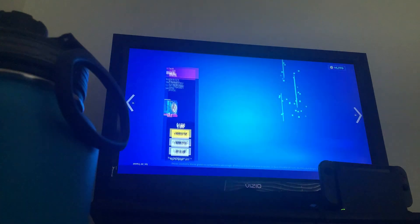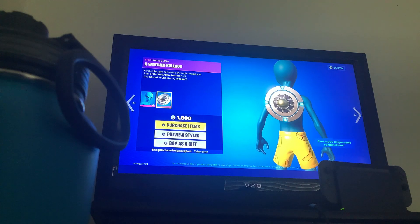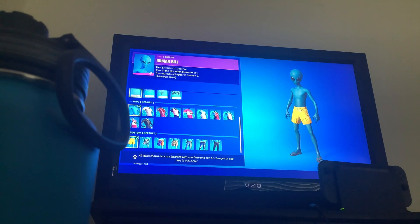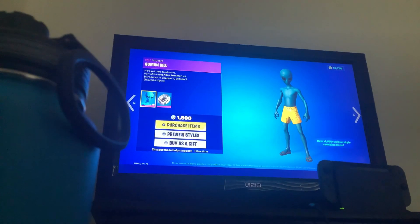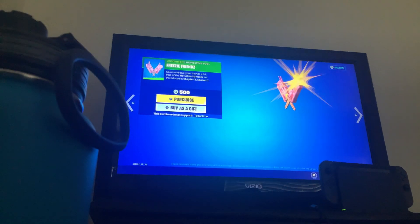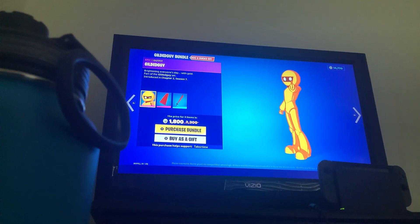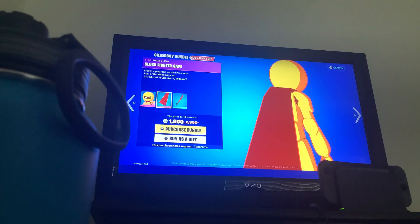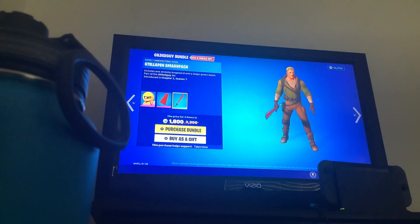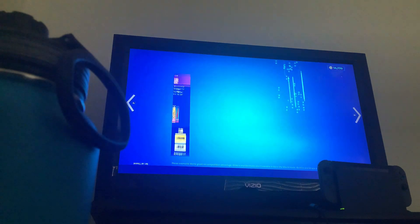Over 4,000 style combos. We got the Human Bill with a Weather Balloon backbling. This is not 4,000 styles, this is like 30 styles. But we got the Freezy Friends pickaxe. Good Goblin, we got Gilded Guy with Slush Fighter, Kate backbling, and the Still Pinned Smash Pack pickaxe — good splash effect, good pickaxe.